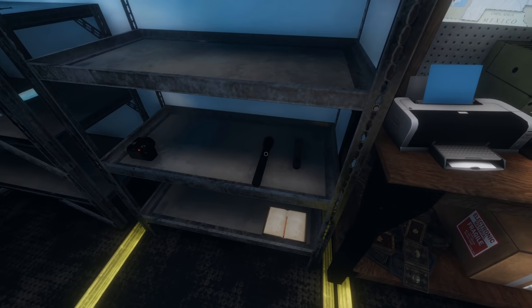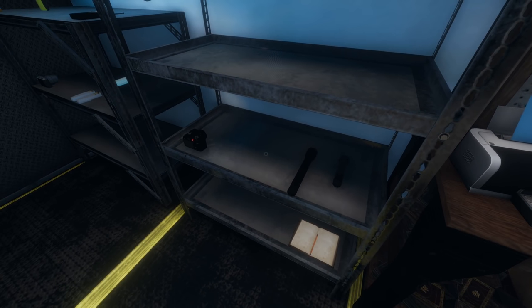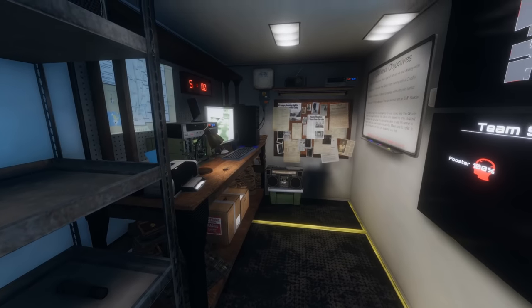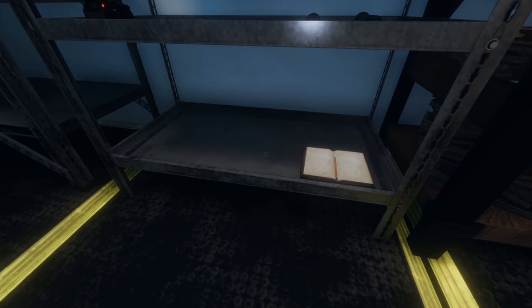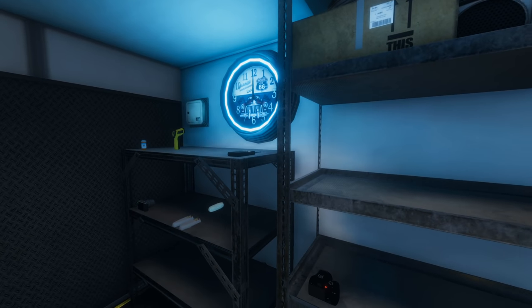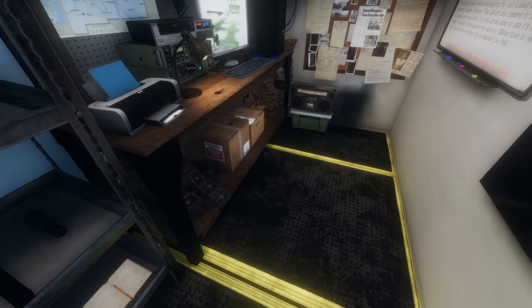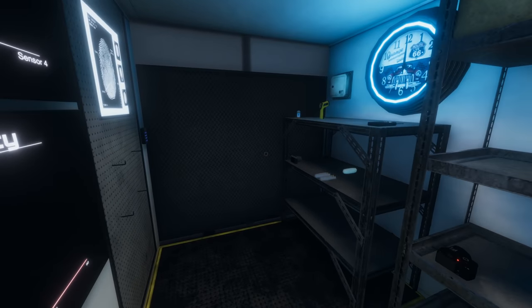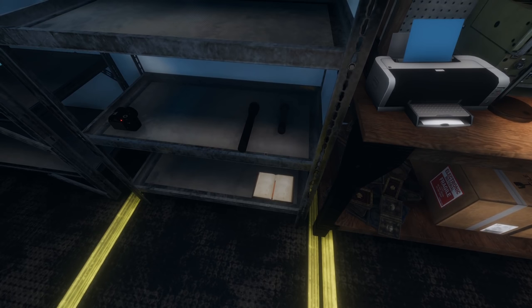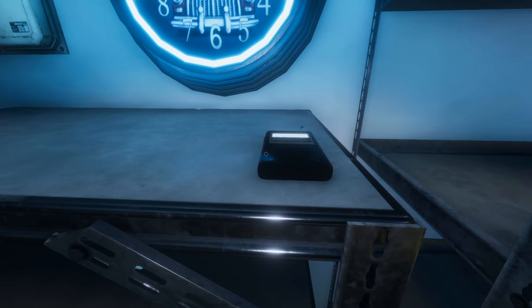On the left of that you've got the torch, which I'm trying not to use as much because being isolated in the dark is usually when I get the most responses. The video camera is pretty self-explanatory — if someone's inside, you can plot it down and keep an eye out. This is a cool one: the ghost writing book. If you're inside and not getting any responses you'll need to try different tactics. You place the book down and sometimes when there's activity you'll come back and something will be written inside — another piece of evidence to determine what ghost you're dealing with.